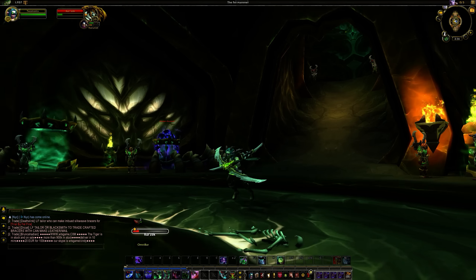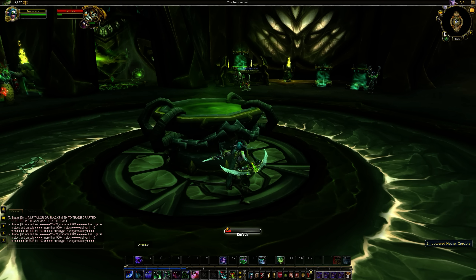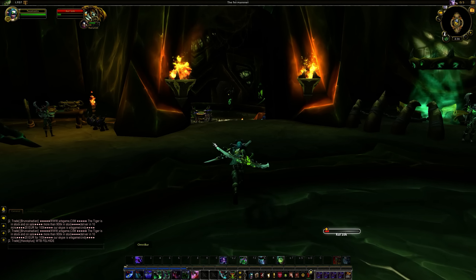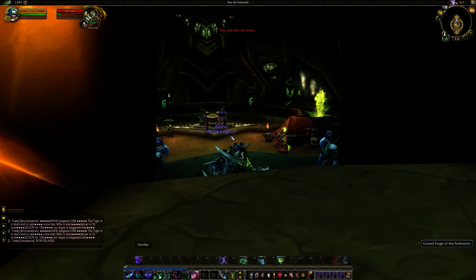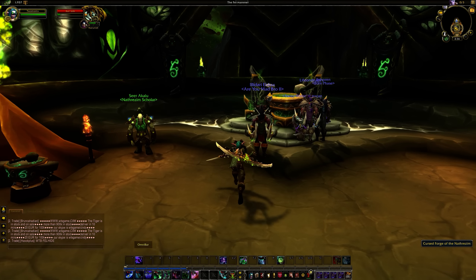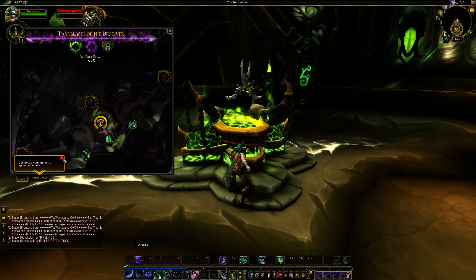The first thing you want to do when you teleport in is come downstairs. You're going to see the Empowered Nether Crucible, and if you go to the right you're going to see the Cursed Forge of Netherism — something like that. Click on that and your artifact will be right here.